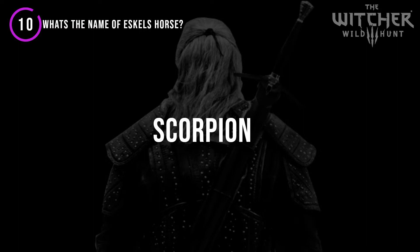In The Witcher 3 we can see Scorpion in the main quest to bait a Forktale. The quest takes part in Caer Morton where you join up with Eskel to kill a Forktale. After killing it you have an option to race to the fortress — Geralt on Roach and Eskel on Scorpion.